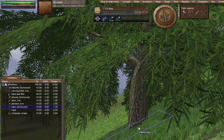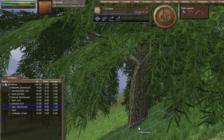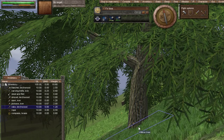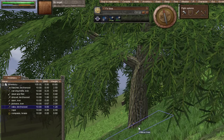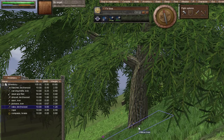The next wood I'll mention is birch. Birch is good for making coal piles, which we'll get into in a later episode, because it burns slower. When you make coal piles, the slower they burn the more components you will get out of them.